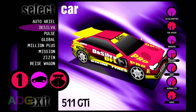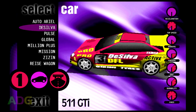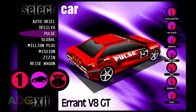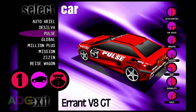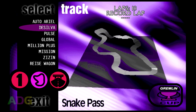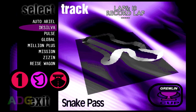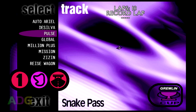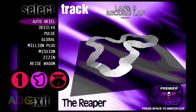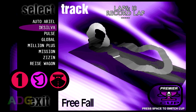The way the game's lore has been built up, there are eight primary vehicle racing companies in the future: Auto Aerial, Da Silva, Pulse, Global, Million Plus, Mission, Zizen, and Rieswagon. When you go to select a vehicle, you select from those makes, each with their own sets of stats which have a major effect on the gameplay. When you go to select a track, you again have those companies to choose from, because each company has made two tracks for these races. Until you beat the first eight tracks in championship mode, the second set of eight tracks are locked off, and once unlocked, they're considered part of a premier cup over the normal Gremlin Cup. You swap between the two cups using the space bar when selecting tracks.